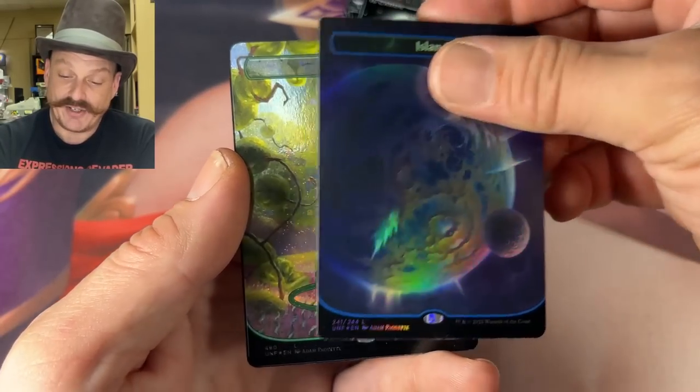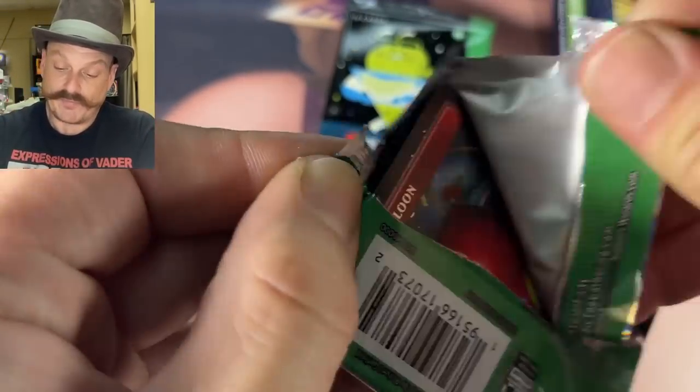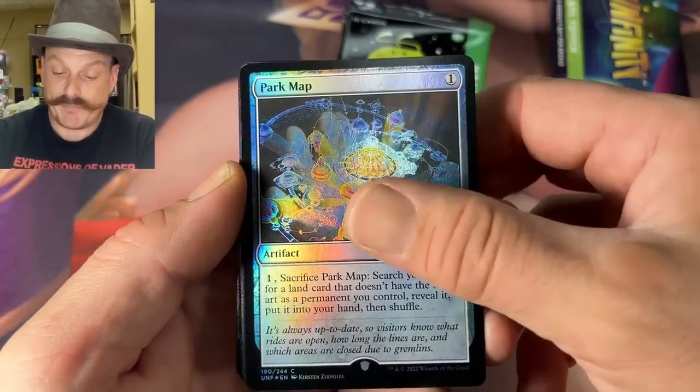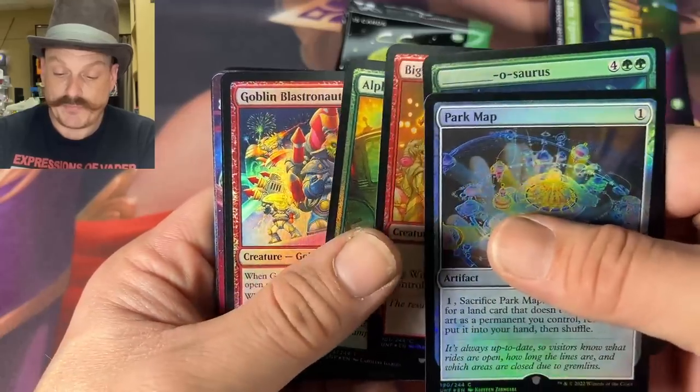Island — still looks great. It's all galaxy but that means there's going to be a ton of galaxy. And I guess that's okay, but only in collector boosters. Park Map — everyone needs one of those when you go to the park. All of a sudden you're on the back nine.